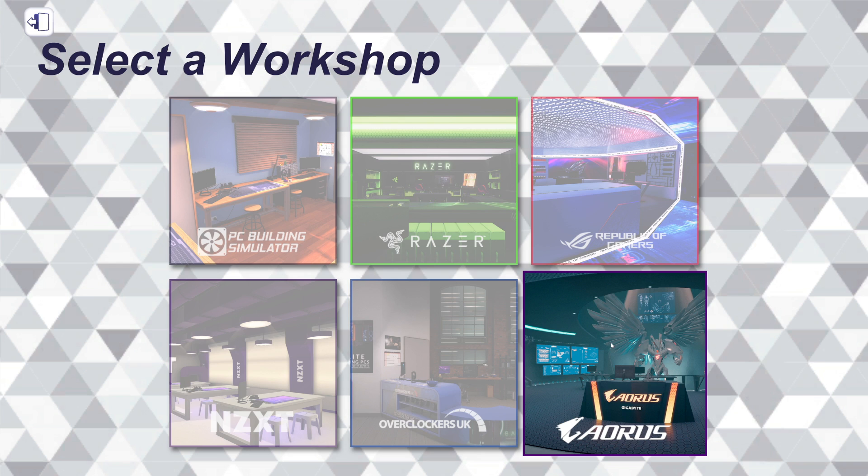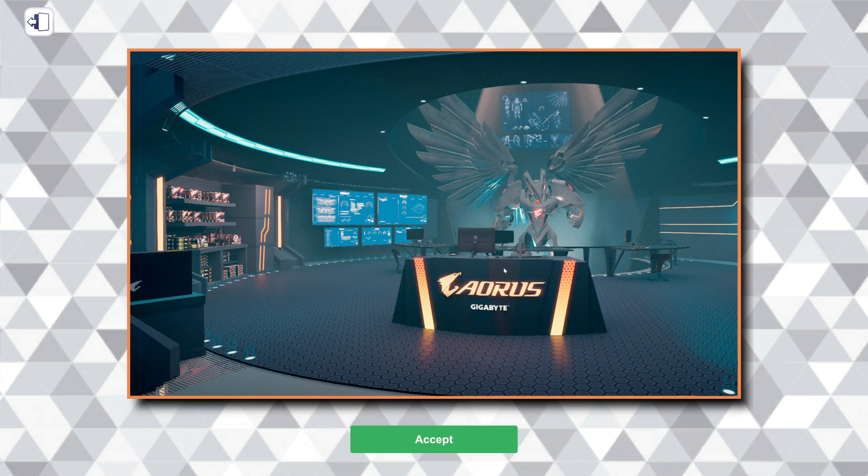It's a DLC on PC. As far as I know, I don't think any of this is coming to consoles yet. We'll have to see — hopefully soon someday. They said DLCs are coming and the workshops are coming to consoles eventually, but I don't know anything about when. I hope soon — it's been too long honestly. But we're gonna go ahead and check this out and take a little tour of the Gigabyte Aorus Workshop, brand new in PC Building Simulator version 1.9.